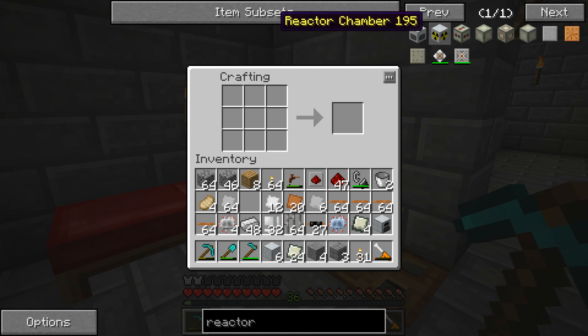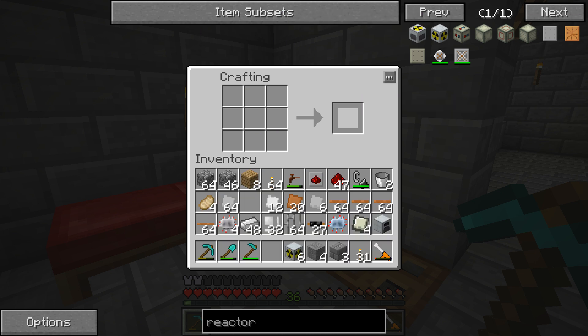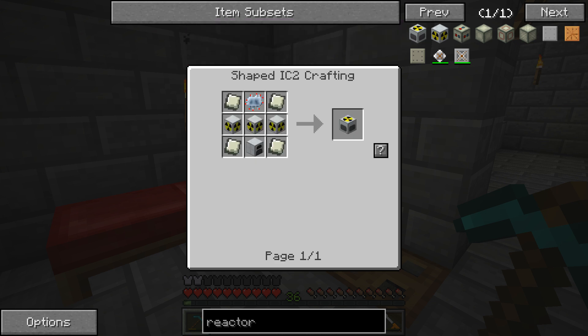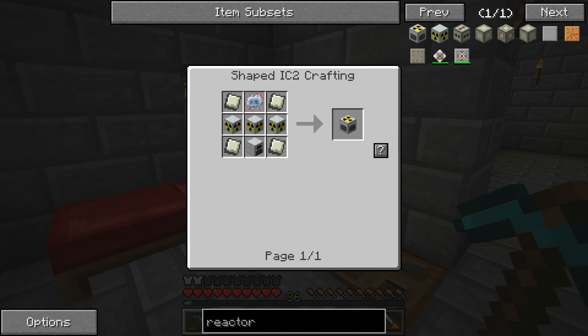First things first, we're going to be setting up the reactor chambers. We're going to be able to make six of them - they're relatively cheap. Along with that we're going to need to make one nuclear reactor, which has a very large range of output. That's a good and bad thing because you can kind of max this out, but it becomes relatively dangerous in terms of blowing up your base. We're going to be using three of the reactor chambers, a lot of lead plates since dense lead plates take nine lead plates each, plus a generator and an advanced circuit.